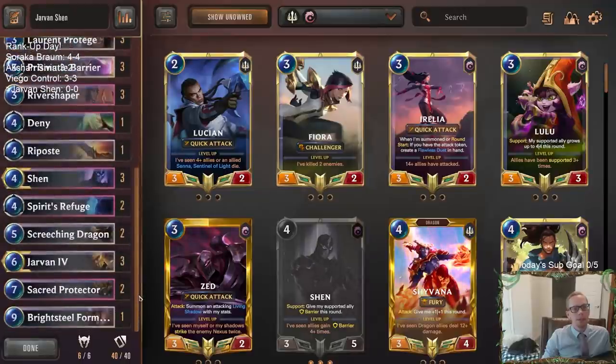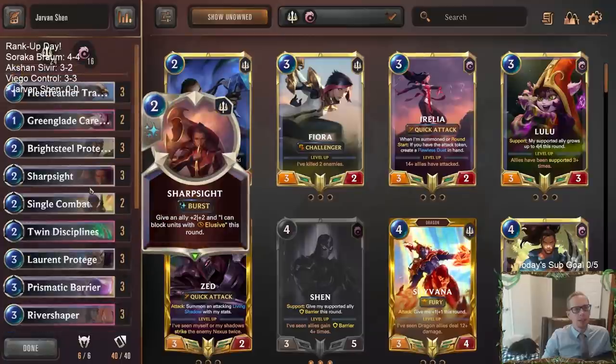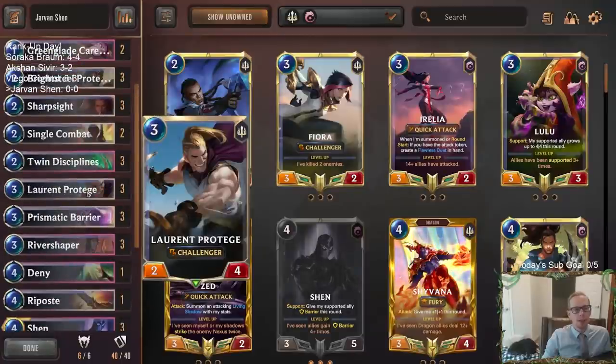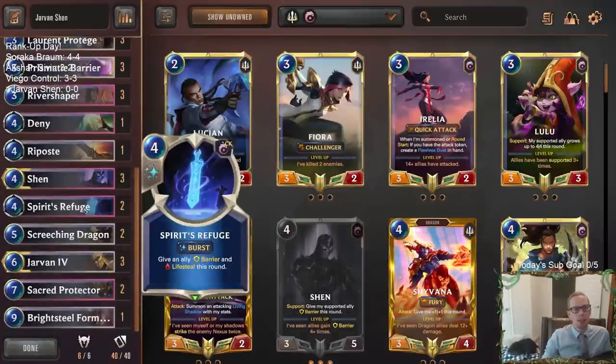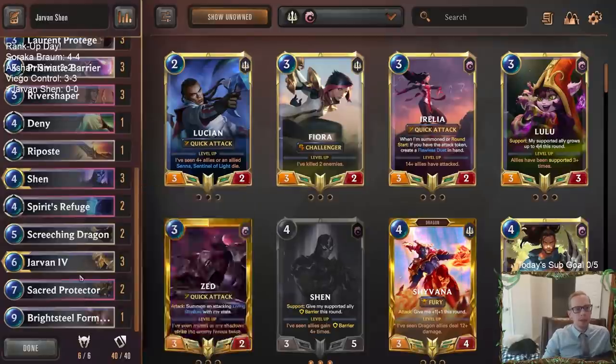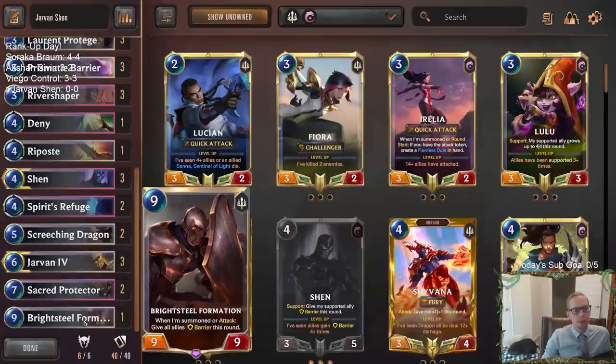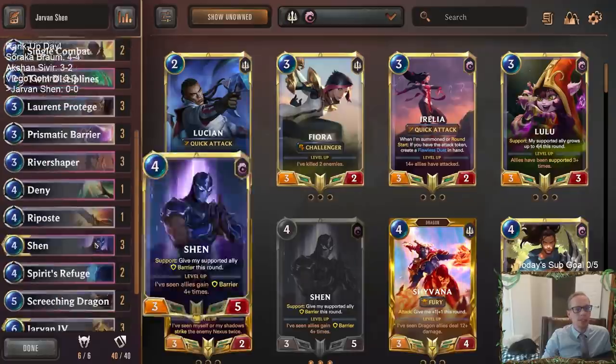You've got some good Nexus healing with Spirit's Refuge. You've got lots of great blockers — things like Protégé, Shen, and Screeching Dragon with the Fury. You've got some good powerful top-end stuff. I like having Sacred Protectors in here to draw Shen. Even having Shen's Champion spell is quite good, and then the double attack with the barrier can really end games really fast by surprise. And Brightsteel Formation is just amazing.